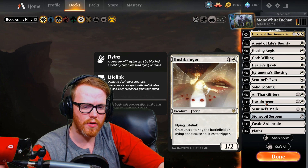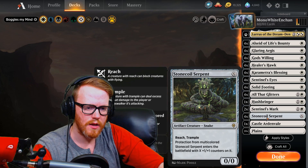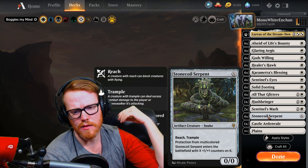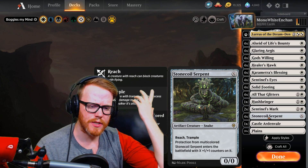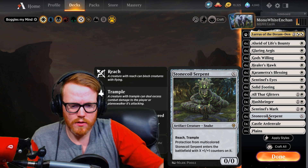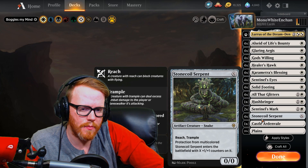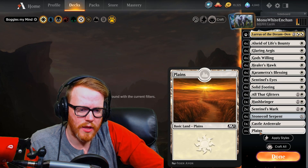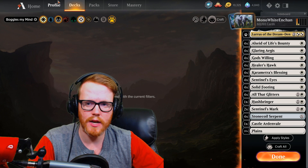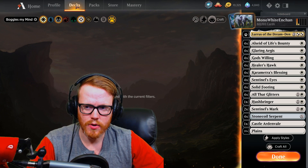Alseid to fly over and gain some life. Karametra's Blessing gives something +2/+2 until end of turn and can give it hexproof or indestructible in case your opponent tries to target it. Sentinel's Eyes gives Vigilance and a +1/+1 counter. Solid Footing gives +1/+1 and as long as the creature has Vigilance, it deals damage equal to its toughness instead of its power. All That Glitters gets really, really big if you have all those enchantments on it, getting +1/+1 for each. Hushbringer prevents enter-the-battlefield and death triggers. Sentinel's Mark gives Vigilance and Lifelink. Stonecoil Serpent can be played big if you draw a lot of lands, and it has protection from multicolor. Castle Ardenvale and 20 Plains round it out. Overall it's a solid, fun deck — when you stack enchantments on one creature and swing in for massive damage.